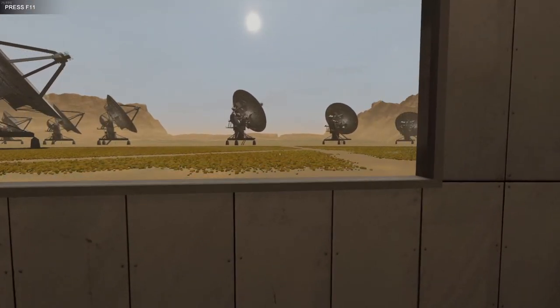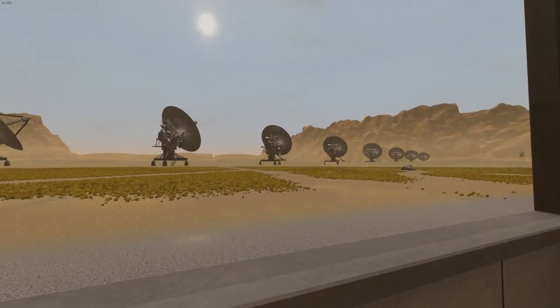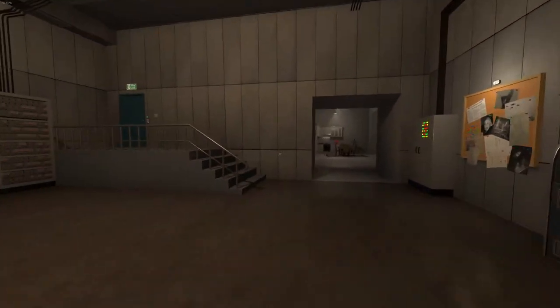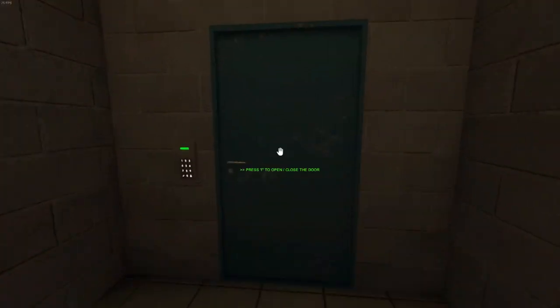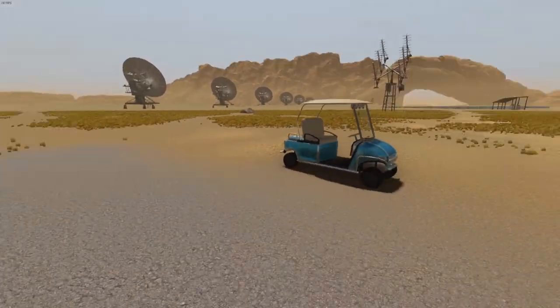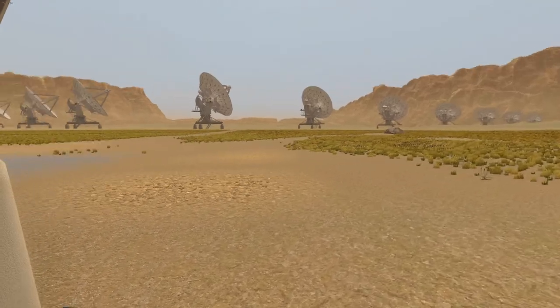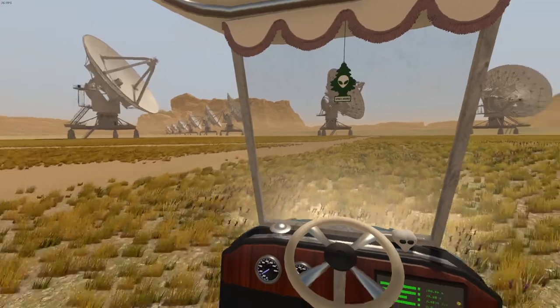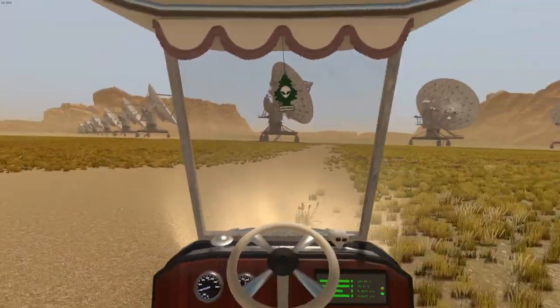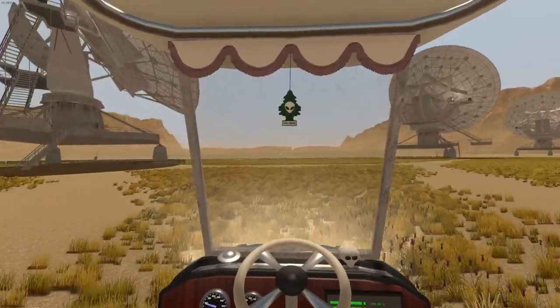Hello everybody, today I'm going to be showing you what's outside the map in Signal Simulator. So here we are in a new save - it doesn't have to be a new save, you can do this with any save. I chose the new save simply because I wanted to make the video and I didn't want to wait for it to become daytime. First we're gonna hop in the golf cart and we're just gonna drive away from the building in any direction.